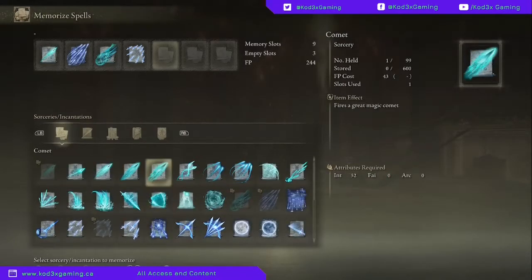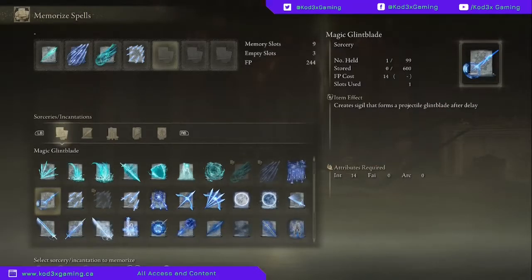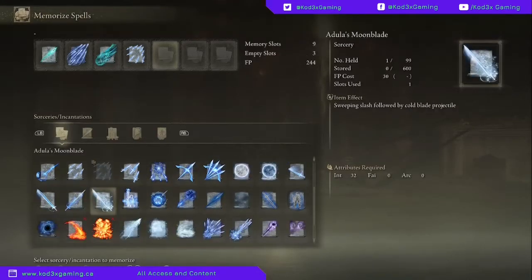That rock-throwing spell is boosted by the staff, so it is a great early game spell to have. It's a great combination and you can really do some damage - it can carry you pretty far in the game. There is also an upgraded version of that spell, so make sure you keep your eyes peeled for it.